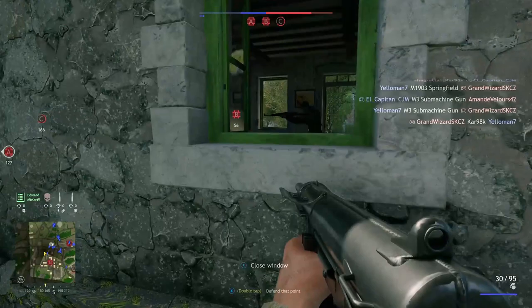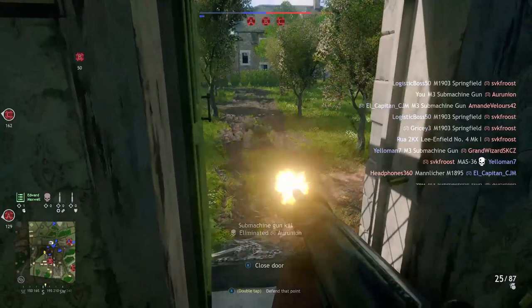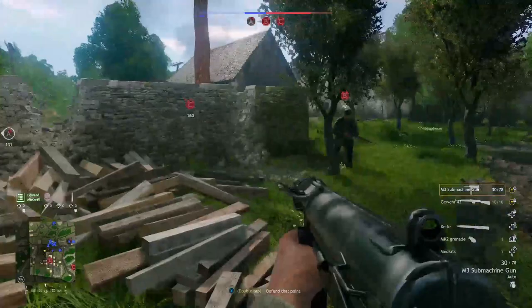Tip number two is a tip for close range. Don't underestimate hipfire in close quarter combat. It's not as inaccurate as you might think, especially with fully automatic weapons. But even with rifles, hipfiring can save your life, as you will be much faster than the one who is aiming down sights. On close quarters, you don't have much time to react, so the faster you fire, the better. And when the enemy is right in front of you, it's pretty hard to miss them.